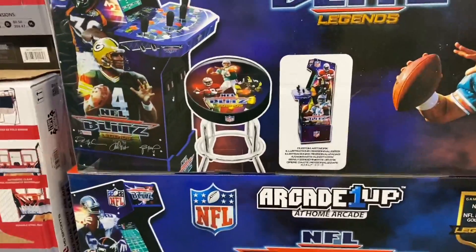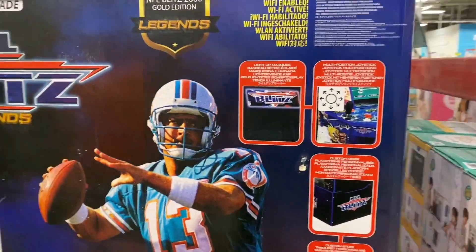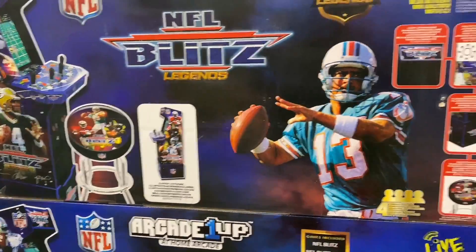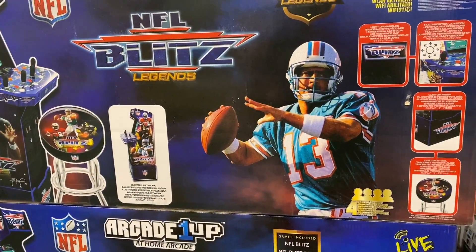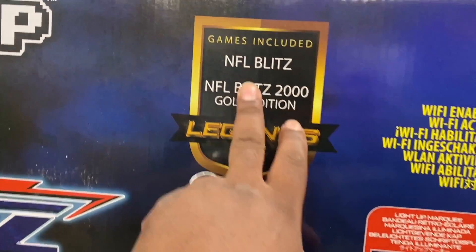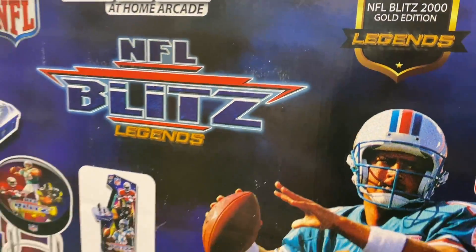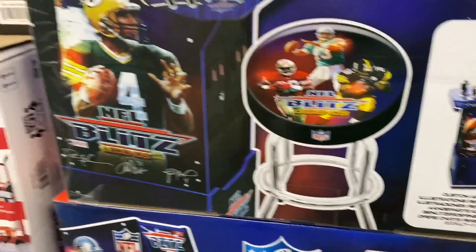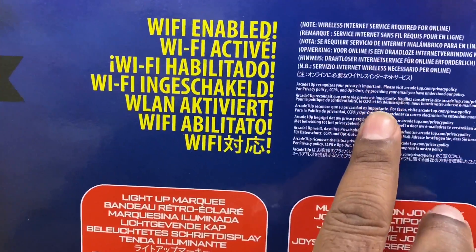I want to see if there's any notations or marks on here that say what's been removed from the game, because potentially for people who are unsuspecting, they're not going to fully know what they're getting until they assemble it, put it together, and fully play. So let's see — all the games included: NFL Blitz, NFL Blitz 2000. They obviously renamed it. Custom artwork illustrations, a wireless internet service marquee.